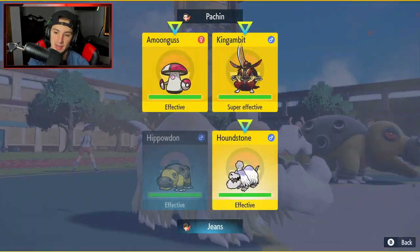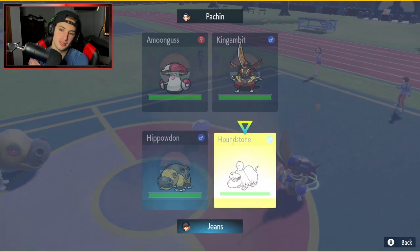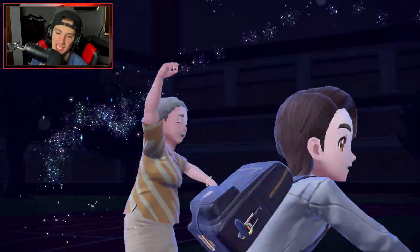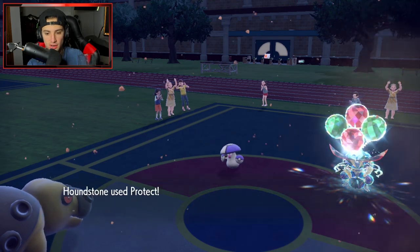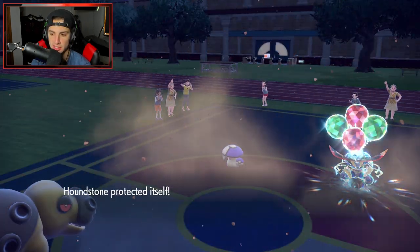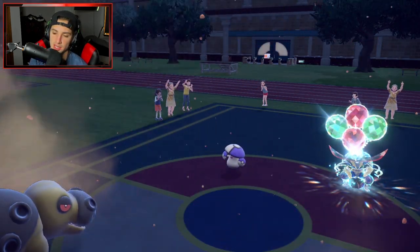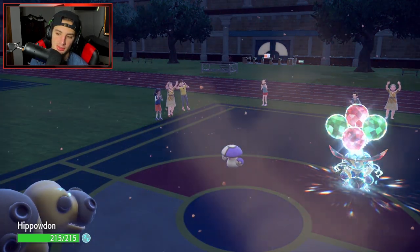Opponent leads those two so I'll Earthquake and Protect. Kingambit goes for Tera and uses Kowtow Cleave into a flying type — smart play from them. Hopefully they target my Houndstone next turn so I can throw Rock Slides. Kowtow Cleave is coming in, Earthquake flies over it. EQ does a bit to Amoonguss, but then Amoonguss uses Spore and puts me to sleep.